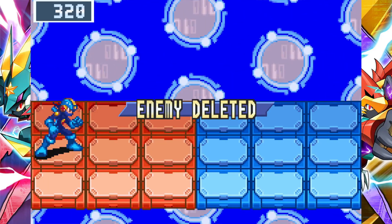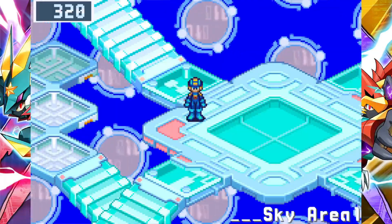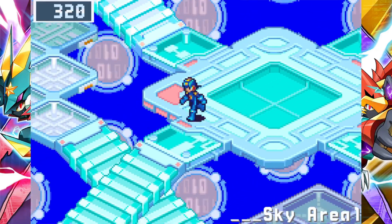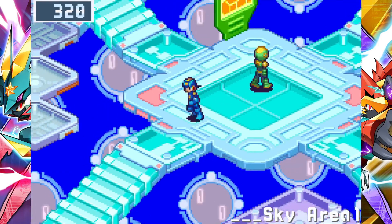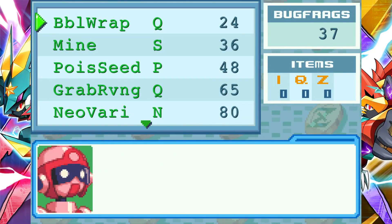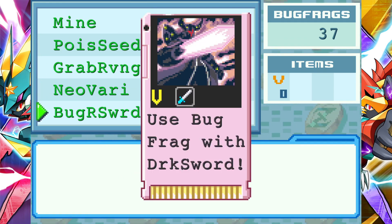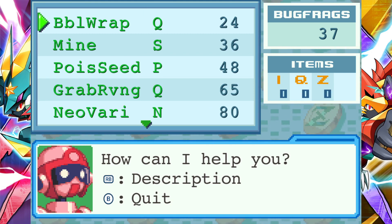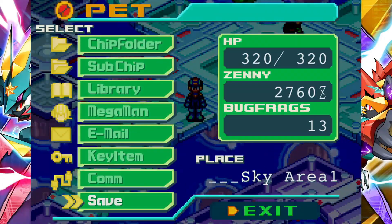I'll turn that on just for a second to see if I can get it - probably not. Yes! I got it! Which one did he need? A Doll Thunder E - I think it was that one. I'll do the quest later cause I have it now. Bug frag trader - oh, bubble wrap, I want to get that. Poison Seed, Grab Revenge, Neo Variable Sword, and Bug Riser Sword - the first Giga chip in the game. That chip is pretty crazy. We're gonna need to get all of these. I do kind of want bubble wrap - screw it, I'm getting it. That's a really good defense chip, one of my favorites actually.